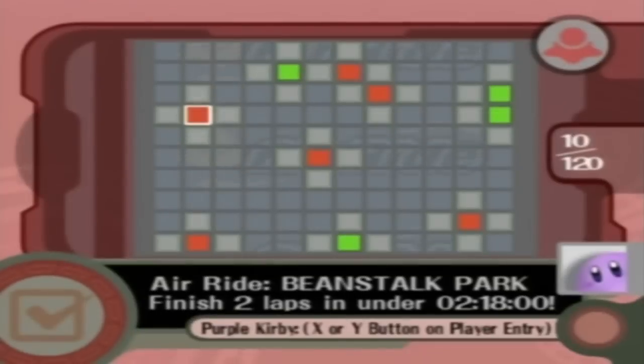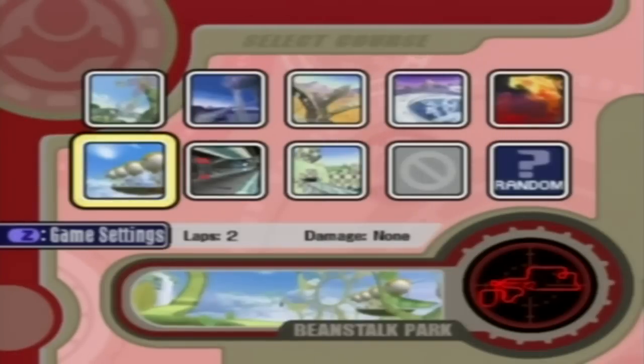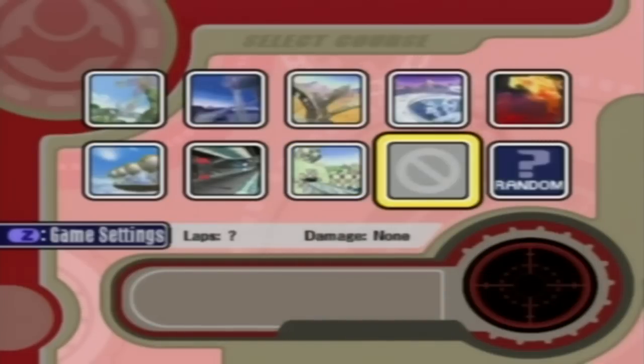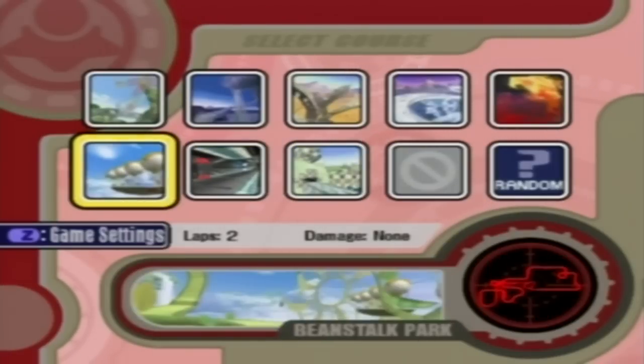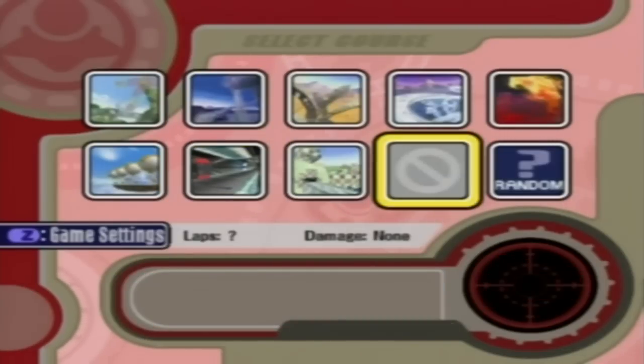That is gonna be it for this episode, as we unlocked a thing — Purple Kirby! We'll get into that next time, because we have two more stages to do, and then we actually have this secret stage which we have yet to unlock, as well as random stuff. So next time on Let's Play Kirby Air Ride, we're gonna be taking on the Machine Passage, the Checker Knights, and maybe we might unlock this ninth stage. Thank you all for watching, and I'll see you guys next time!